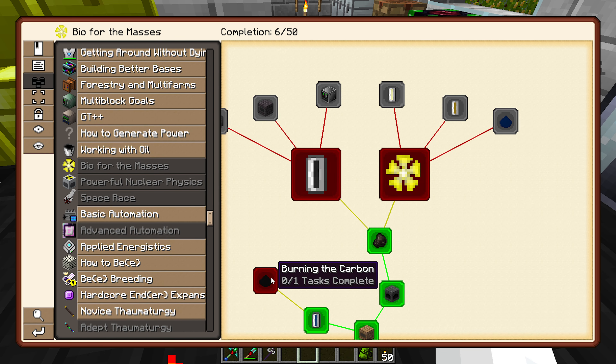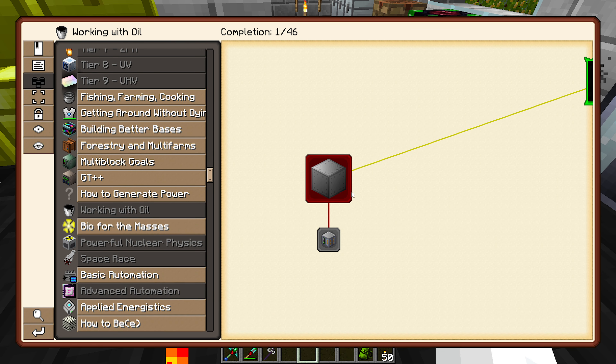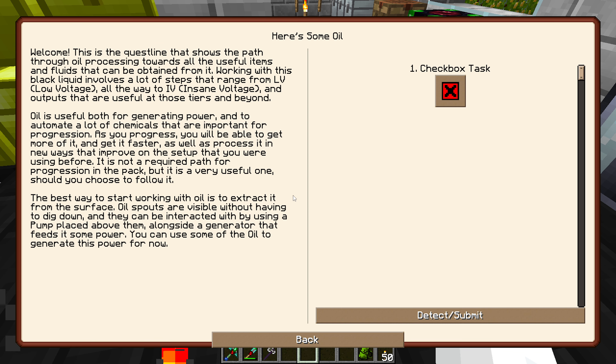We'll look into this stuff in the future, obviously, but I want to work with oil — that's the fun part here. So welcome to this quest lore. This shows the path through oil processing towards the useful items and fluids that can be obtained from it. Working with this black liquid involves a lot of steps that range from LV (low voltage) all the way to IV (insane voltage), and outputs that are useful for those tiers and beyond. Oil is useful for both generating power and automating lots of chemicals that are important for progression.